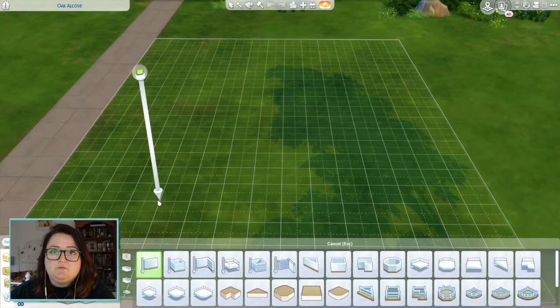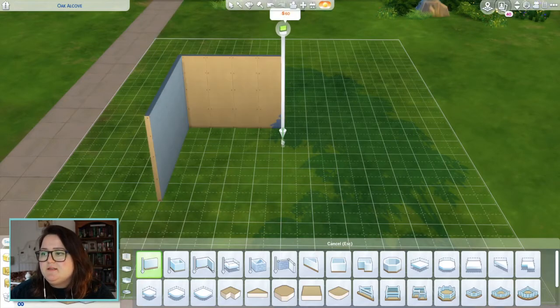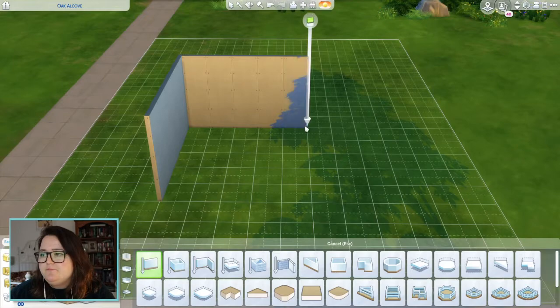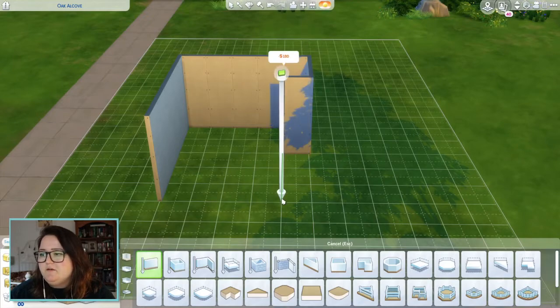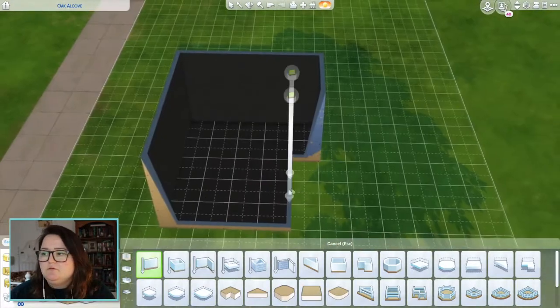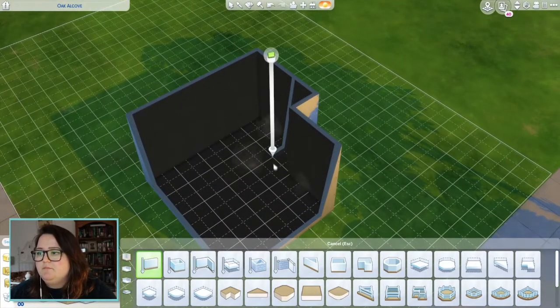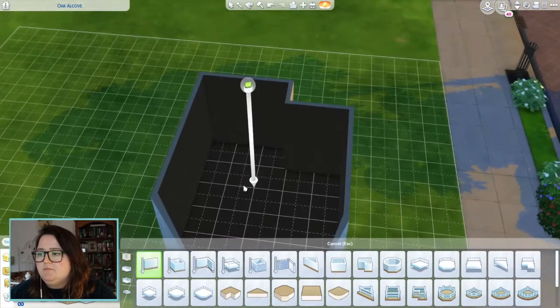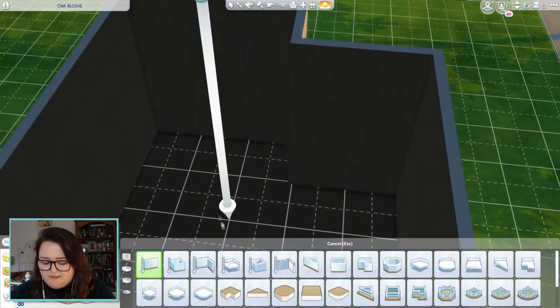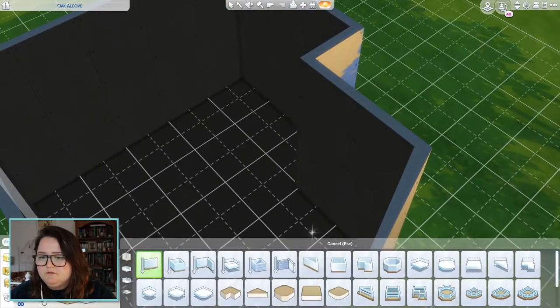I thought it might be nice to build a room with the new bunk beds. I'm going to go for a child-style room, so let's make it maybe a little bit bigger. I don't want it perfectly shaped, so I'll maybe add one more tile and get rid of that. Then we can probably put the bunk bed here.